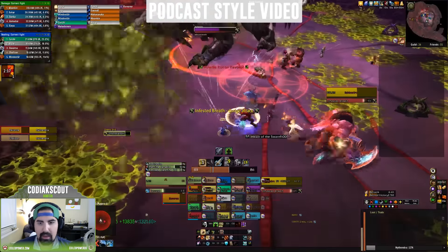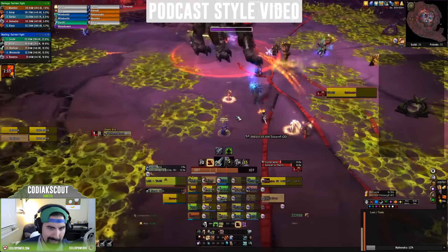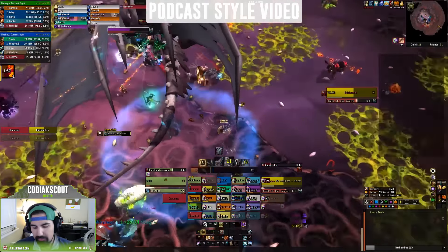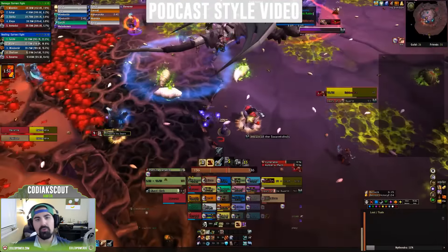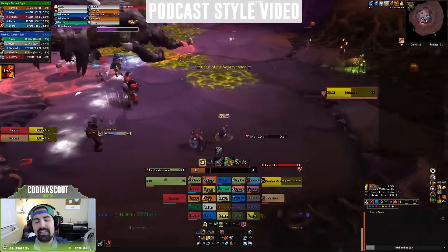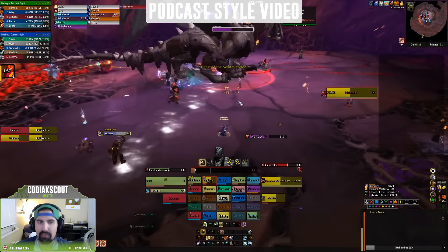You can really get into it and look at tanks based on what their armor spec is. You have leather tanks and you have plate tanks. The plate tanks being Warriors, DKs, and Paladins, while the leather tanks being Druids, Demon Hunters, and Monks. The thing you want to optimize when it comes to tanks is building a tank team that takes similar types of damage — smooth damage, or at least alternating. You never want tanks that take spiky damage to be together. I'm thinking the Vengeance Demon Hunter, the Blood DK, and potentially the Brewmaster Monk.